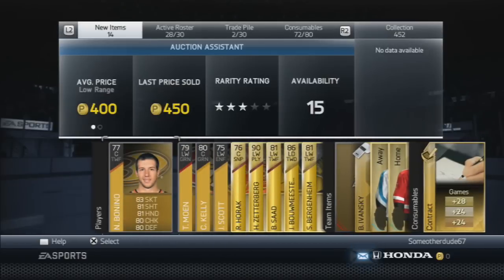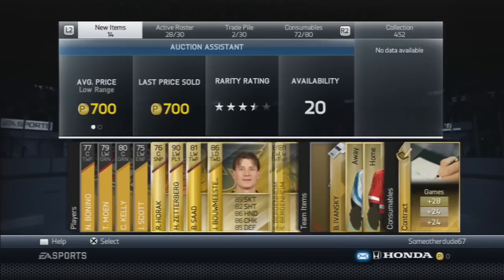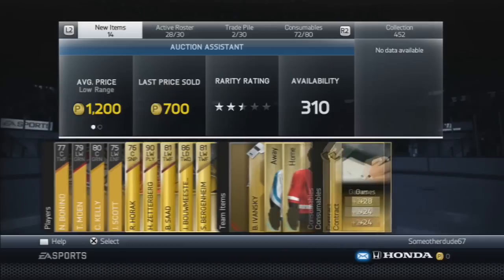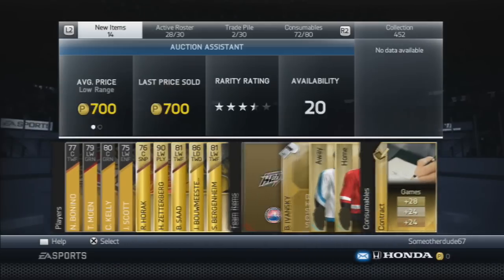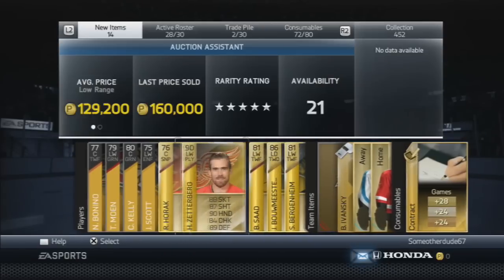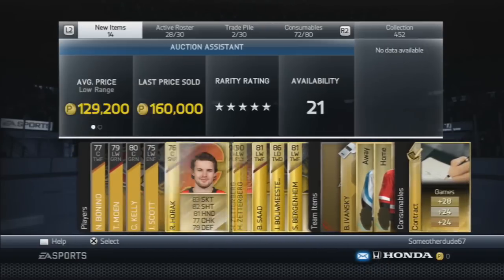Hey guys, what's going on? Finally, I opened up one of those 25k specialty packs and I got a Zetterberg — so that's 160k pucks I'm going to be getting back, give or take a couple thousand. I also got a Bonemeester and a 2000k puck bonus, but I already put that in. What a turnaround for me as far as luck is concerned with packs.